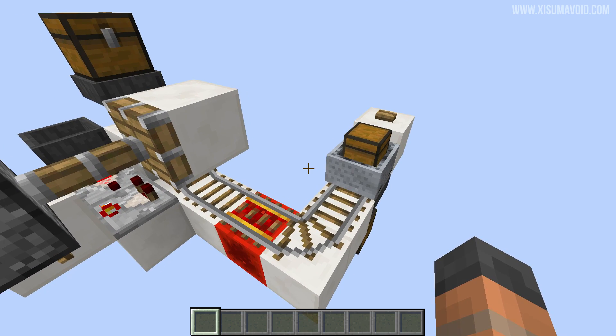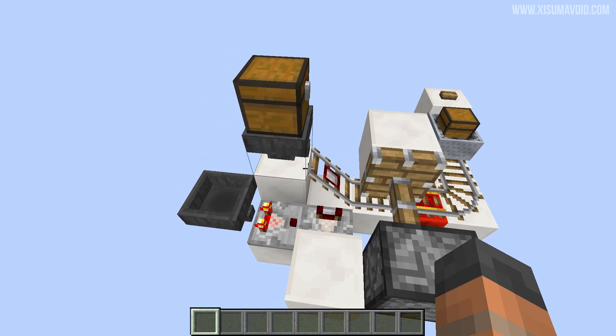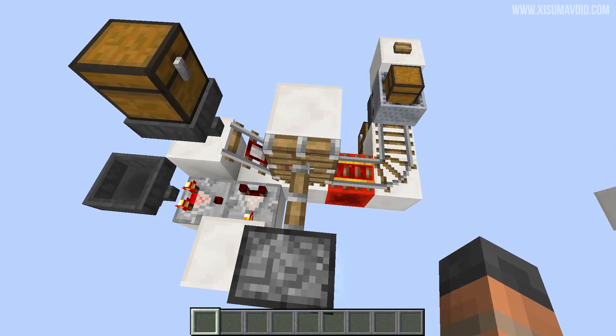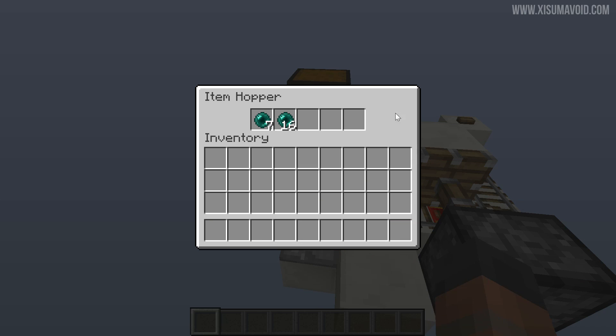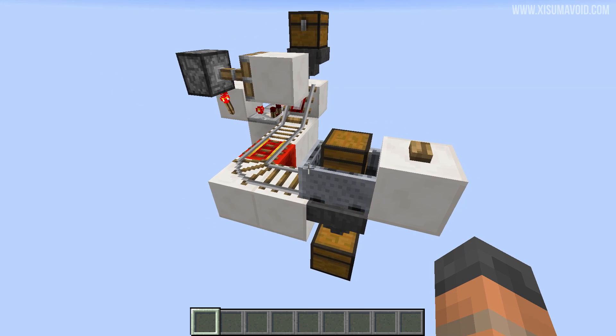So what I've got right here is one where you define the amount of items that go into the chest before it gets sent on its way. We've got two stacks of items right here, plus one item in the hopper, and that means we need two stacks of items inside our minecart chest before it gets sent on its way. So if you don't have a lot of items coming in, you can define the amount you want before it gets sent. And there it goes — after two stacks of items, it gets pushed back around to wherever its destination is.